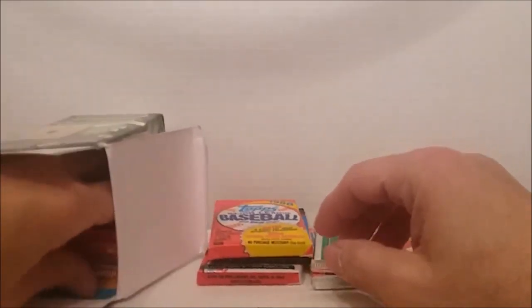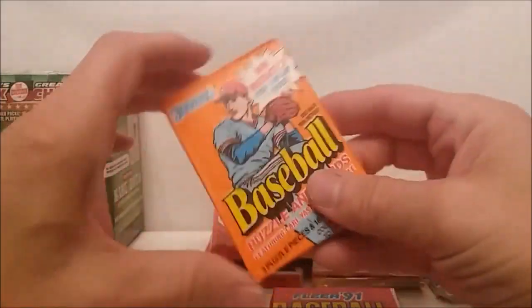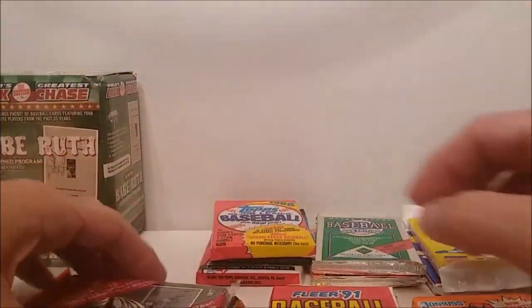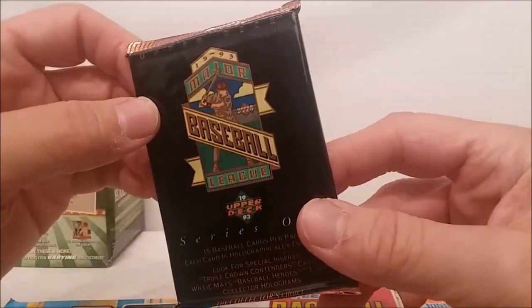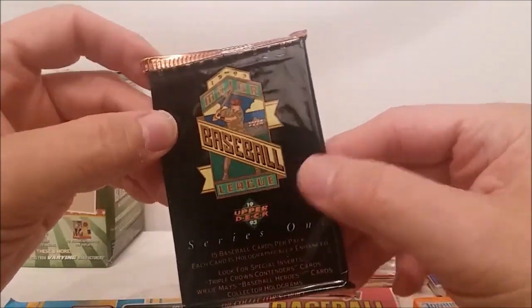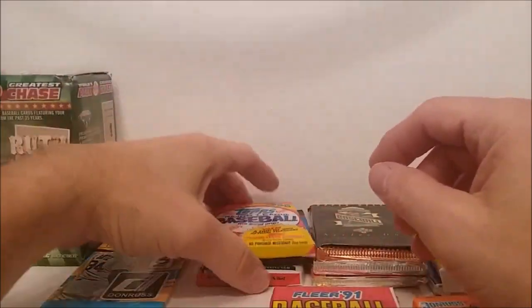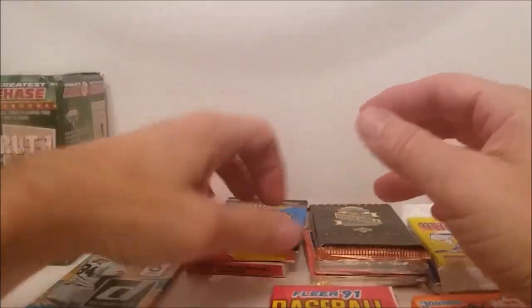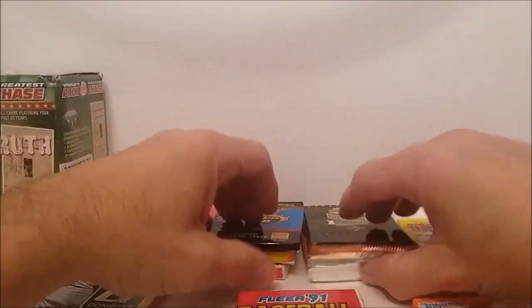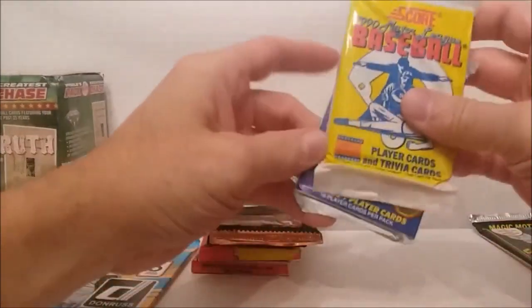Looks like we have another one of these Flair Ultras, second series. 1992, 1990 Upper Deck, and 1988 Topps. I don't know why I buy these things - just have a chance I'm going to get something good out of that modern pack. Then we have another Flair pack, 1990 Donruss - which is almost as bad. Conlon Collection 1992 edition, and 1993 Upper Deck series one. Our newer pack is again the 2016 Donruss. All right, we'll leave the Topps for last.